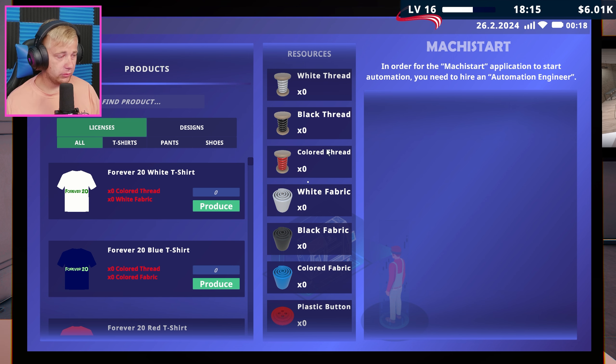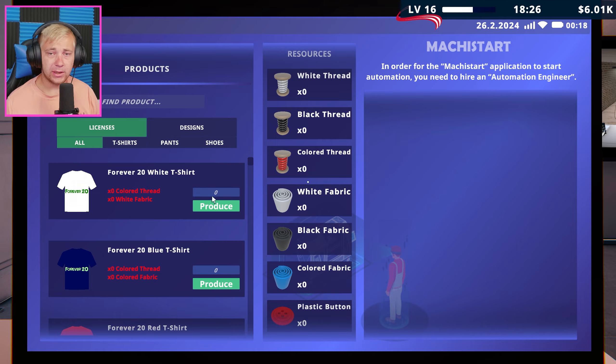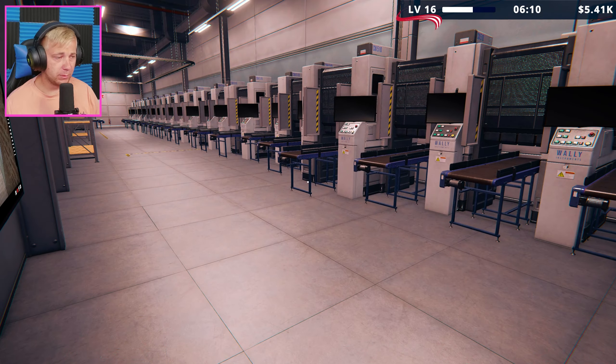So yeah, now we actually have the ability - just like we talked about in the last episode - to just select the number of items that we want to produce, and then they're going to go around and actually get all of our machines and everything all set up.